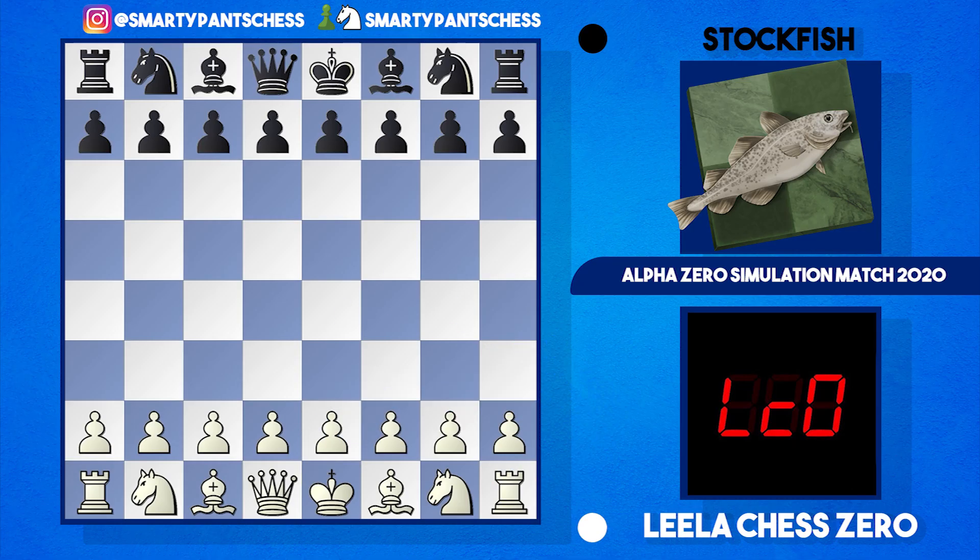Hey everyone, hope you're doing well. I stumbled across another really nice game between Leela Chess Zero and Stockfish. It was in the Alpha Zero simulation match — ten minutes each on the clock with a five second increment. In this game Leela was playing with the white pieces, Stockfish was playing black, and this game was actually a Caro-Kann, so I'll get the opening moves out the way first.